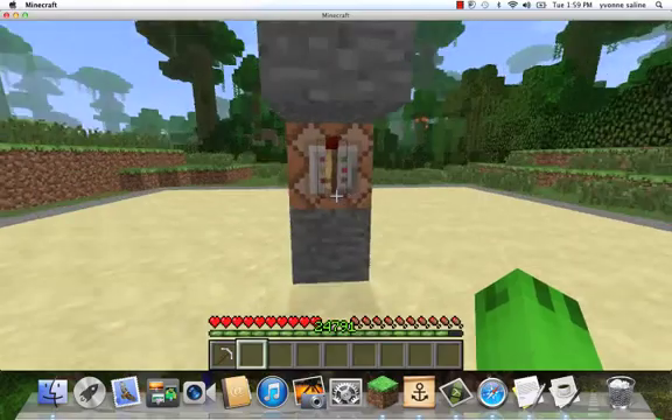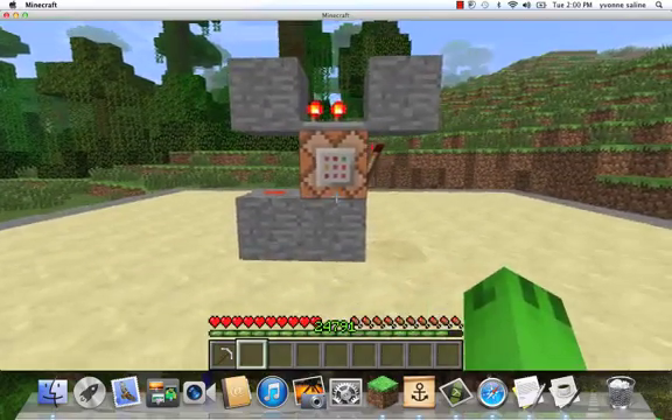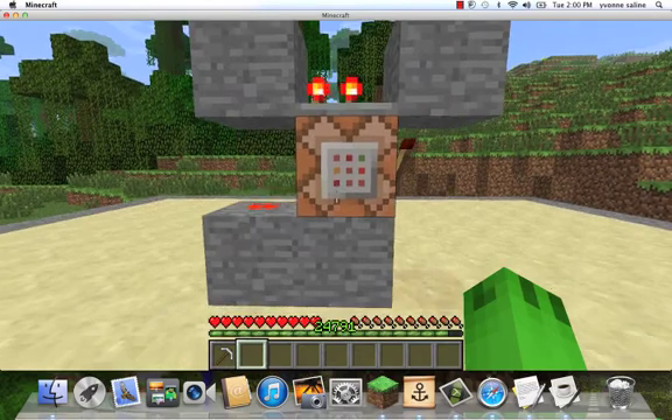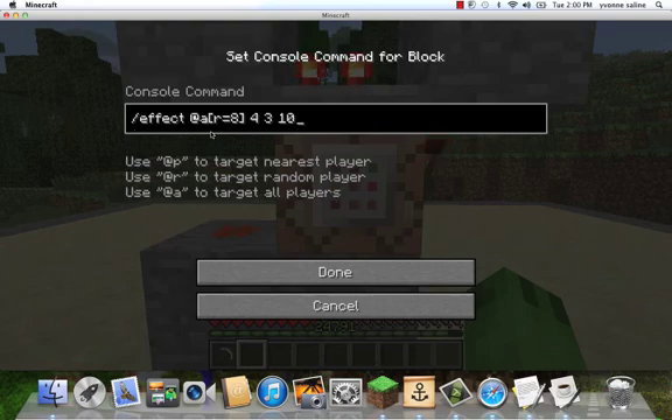I use it a lot on my server. So first I'll show you the command: it's slash effect, and then you put @a, which targets all players in a radius of 8 blocks or more, and then the numbers there.